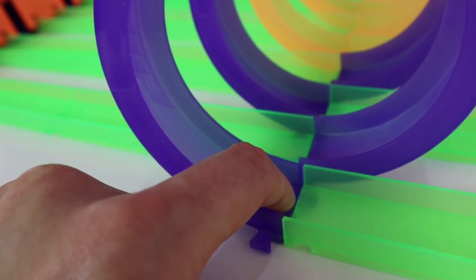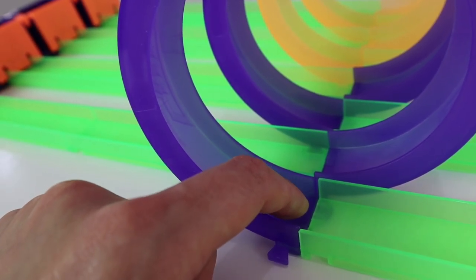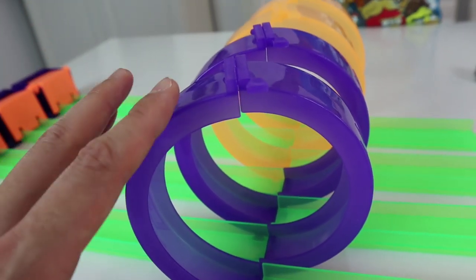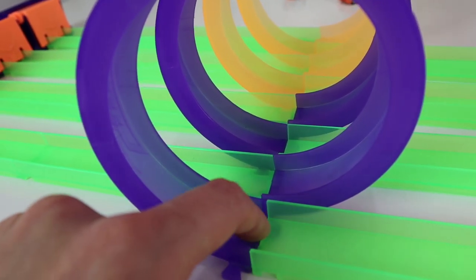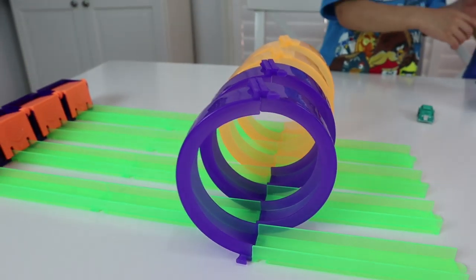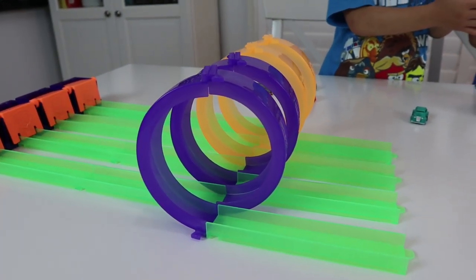...you'll find that the joins don't line up and you'll get a big bump at the join and the cars will hit it and fly off. The key is to make sure these pieces are put in the right spot and you'll get a nice flush join and a smooth track for good racing.